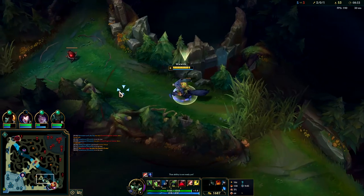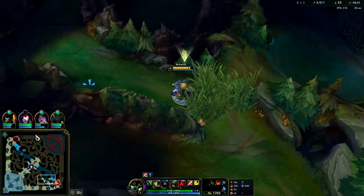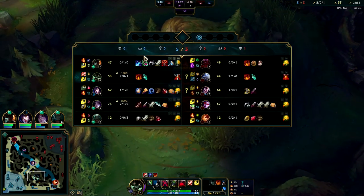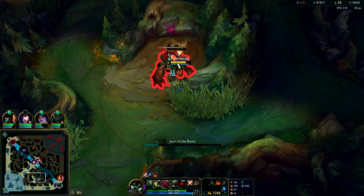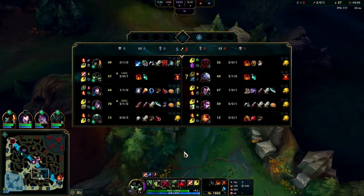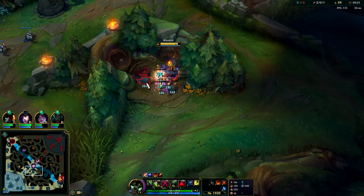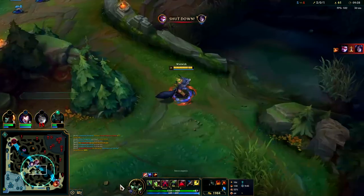I'll gank bot since my R is up - I don't need to take red buff first. My bot lane should be buying control wards. Kai'Sa is kind of low on health - I don't think this is a good fight. Kai'Sa is missing too much HP, she's going to get one-shot by Volibear R. Even though she has flash, we don't know if Volibear has flash. Also - Volibear and I have the same exact items; we both have refill and Bami's. Volibear doesn't need the Bami's rush because he has AOE on his E and passive to clear camps just fine.